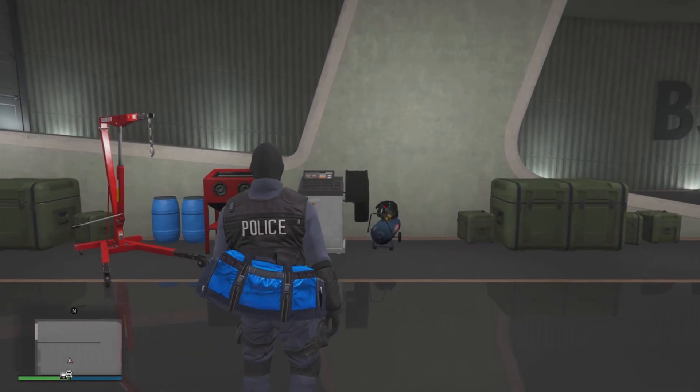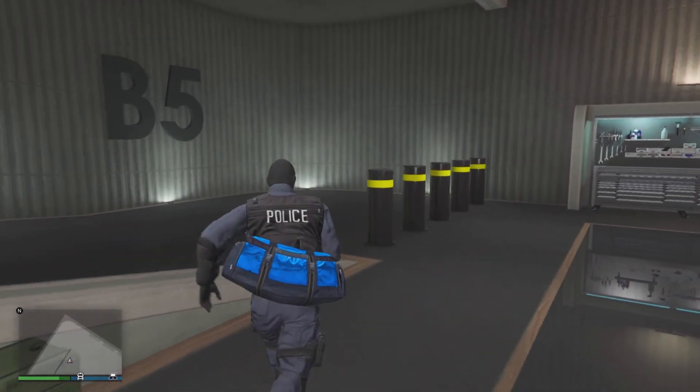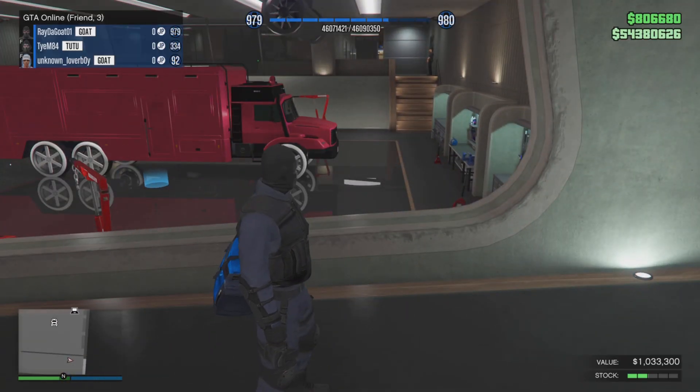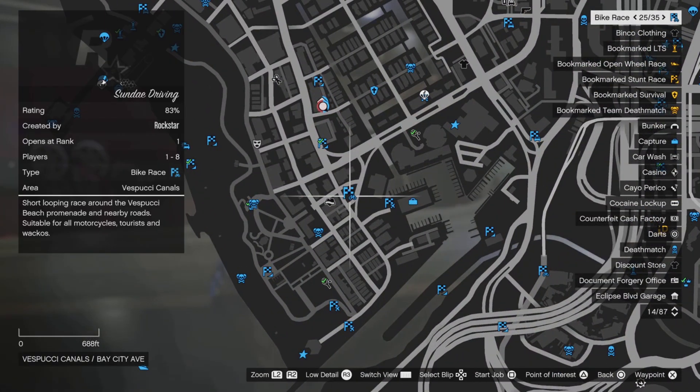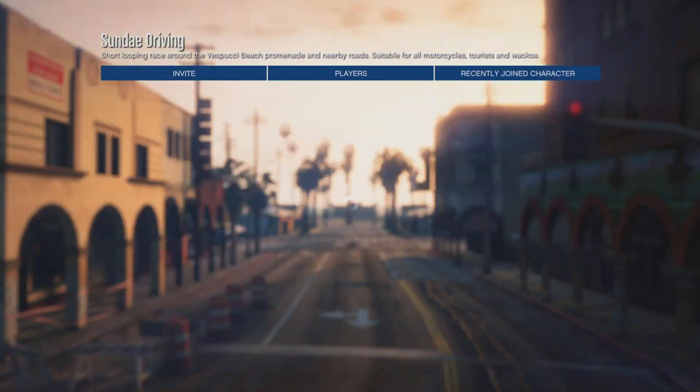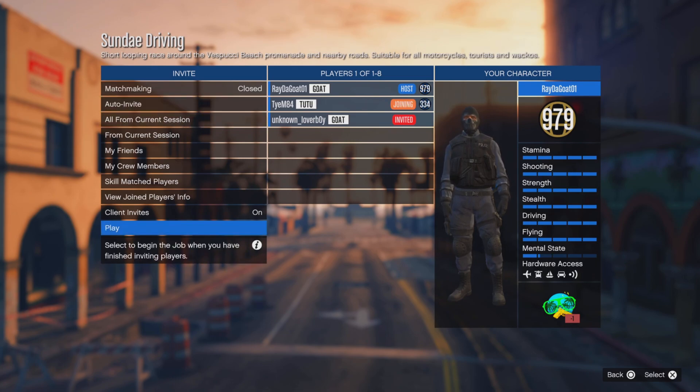As you can see, I'm loading in. I'm gonna load outside the Terabyte and my friend is gonna stay inside the Terabyte. Make sure your friend stays inside the Terabyte — if you've done it correctly, he's supposed to spawn back inside your Terabyte. From here, start up any job and invite your friend. Once your friend joins, you can just kick him out.